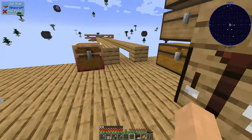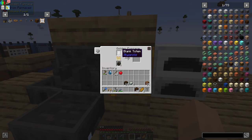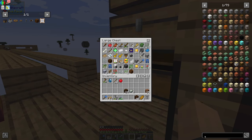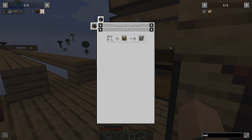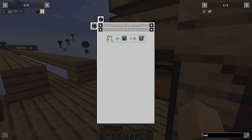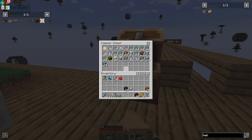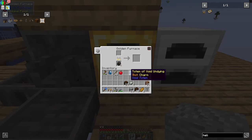There are two things I want to start off doing. First of all, we need another totem of void and dying, so we just pop this blank totem in the furnace. And then next thing, I want to make a helicopter because I feel like a helicopter is going to be much better than a plane. So there's my totem of void undying.